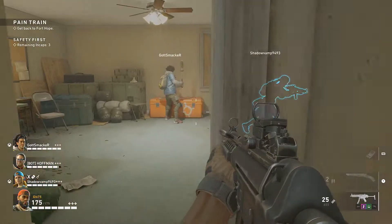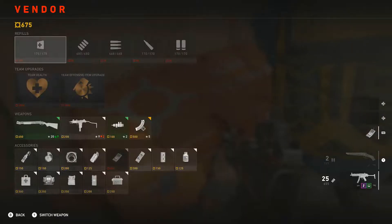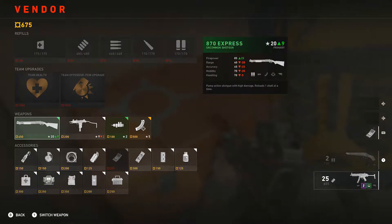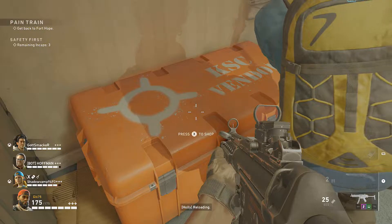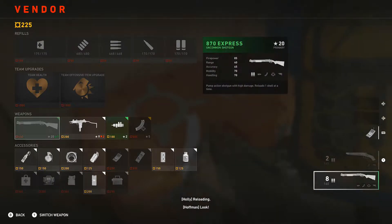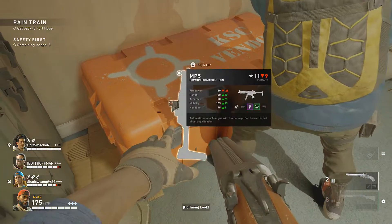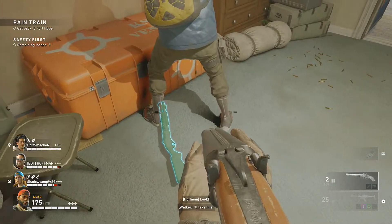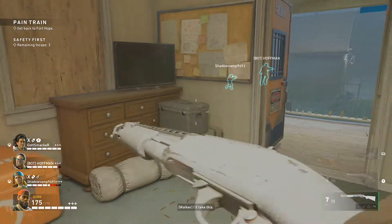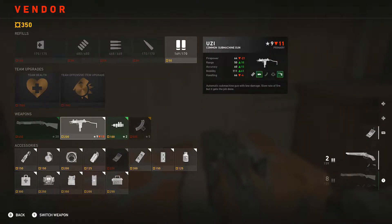Hey guys, we're officially back into the game, let's do this! Oh they got a shotgun — pump action shotgun with high damage, reloads one shot at a time. I'm gonna switch to this one. What the frick, I can't carry two assault rifles? You gotta be tripping. I'll take this — that kind of sucks. Let me switch and pick this up.